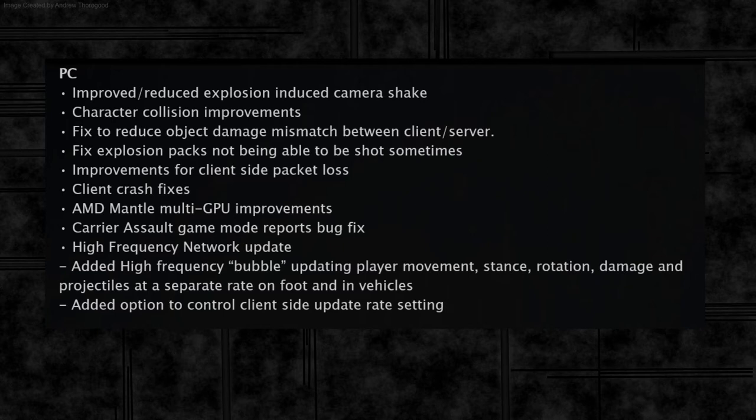What isn't mentioned in this list but was on the CTE list for this patch is the reduced frame history time. This may be included in the improvements for client-side packet loss, but on CTE it was specified separately. I can't imagine them bringing in the netcode fixes without reducing that frame history time, since it's pretty vital to how the back end works at a higher tick rate. So we'll just have to wait and see, but I think it's there — just not listed.